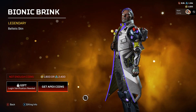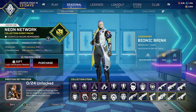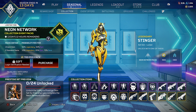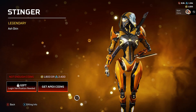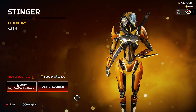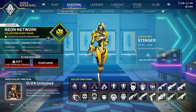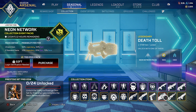Next is the Bionic Brink for Ballistic — I like the hair color and the overall color combo, not too bad. And last but definitely not least is the Stinger legendary skin for Ash — they pulled it out of the park with this one. She looks really badass. You can get all the legendary items for $18 each.